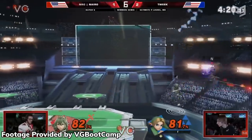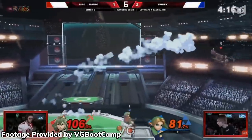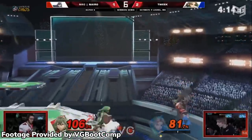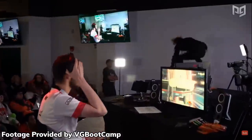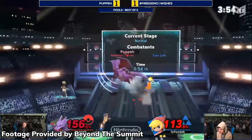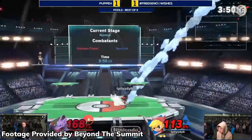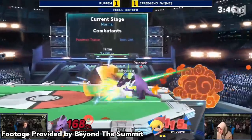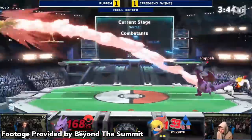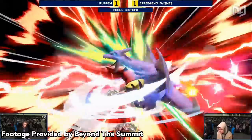Many Young Link solo mains have gotten strong local results with the character, but his best results come as being one of Tweak's secondaries. Tweak used Young Link alongside other characters at Glitch 6, where he took 1st place, defeating players such as Nairo using the character. Toon Link finds himself lacking any notable results at Super Majors, but has seen plenty of success in smaller tournaments, particularly in Japan and Mexico. X-CAL's 5th place at Dreamhack Montreal 2019 and his win over Pupe with Toon Link show that he can still be a legitimate tournament threat.